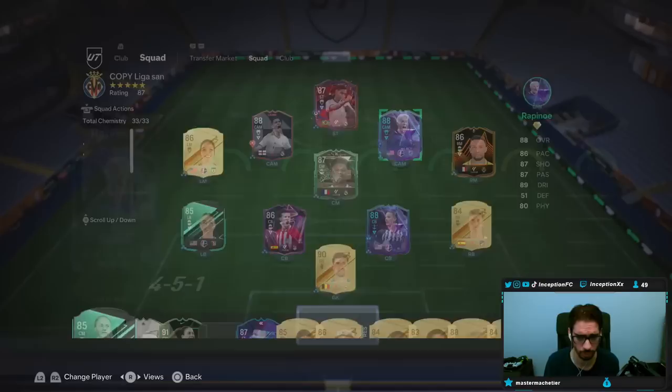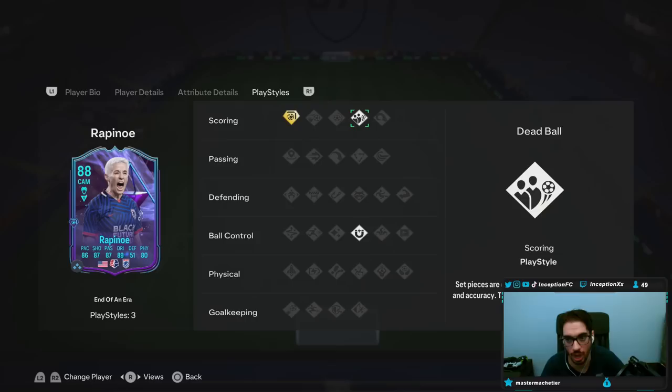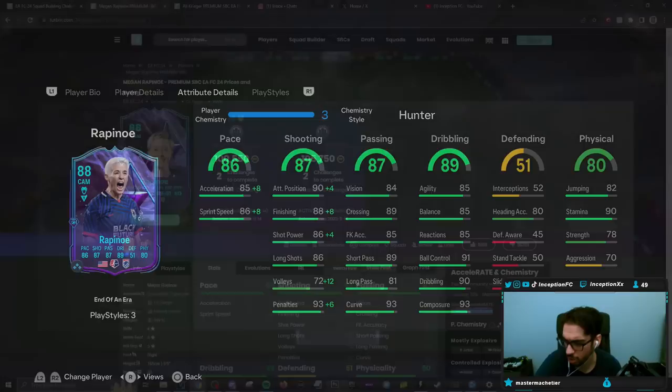With Rapinoe, we're taking a look at someone who is probably going to be the most disliked person on FUT, to be honest. But we're here for the player review. This card is 5'5", high/medium work rates, 4-star skills, 5-star weak foot, controlled explosive while being right-footed. As a female player, she might be pretty good in-game because she has Finesse Shot Plus, which is a very huge variable. She's got Dead Ball, First Touch, and in-game attributes well-formatted for the Hunter chemistry style — you definitely want to improve the pace as high as possible, as well as shooting. Her original position being the CAM spot might actually be the most ideal spot for her.